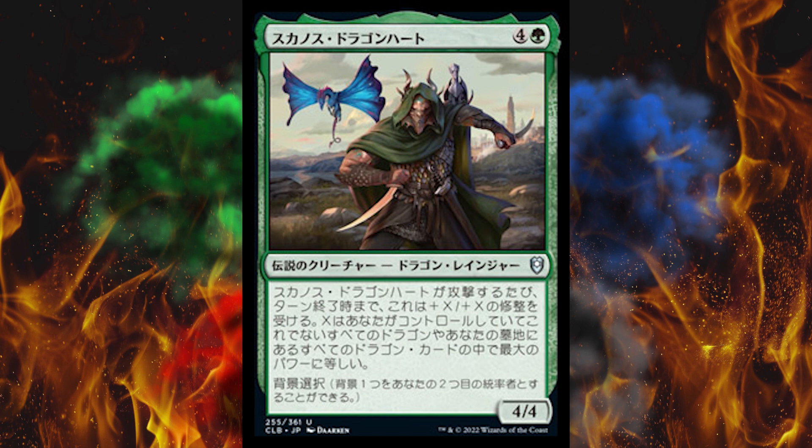Scanos Dragonheart is a 5-cost 4/4 legendary creature dragon ranger. Whenever Scanos Dragonheart attacks, it gets +X/+X until end of turn, where X is the greatest power among dragon cards in your graveyard or other dragon creatures you control. Then choose a background. If you really think about it, he's kind of like a vanilla dragon, but the background part — I could see people doing that. By the way, I took the pulse of the community across multiple websites, and it seems like everybody's unhappy about the major mechanics in this set. People really don't like initiative, and this is just not a good product.